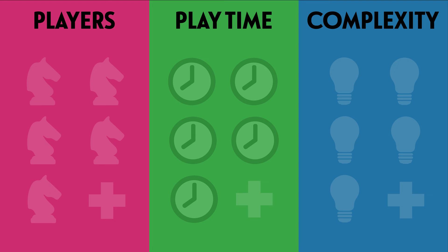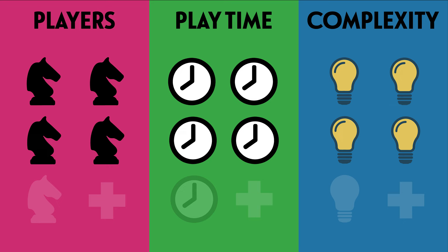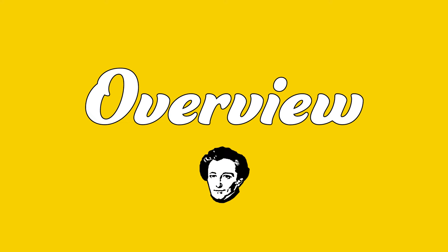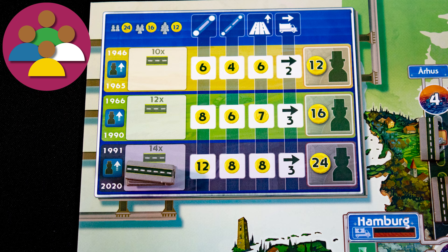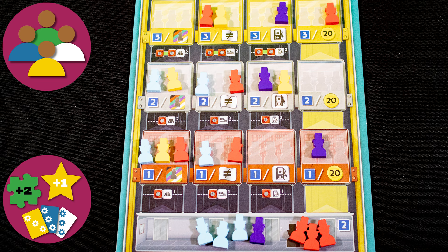It's a game for four players, playing time is long, and it's a pretty complex game. Over a period of 70 years you will be heading up construction of Germany's mighty Autobahn system. Can you build the best roads, deliver goods, and ultimately promote your people into positions of authority? The game lasts for three eras, and each era ends after the last road marker in its box is placed. The winner is the player with the most points.